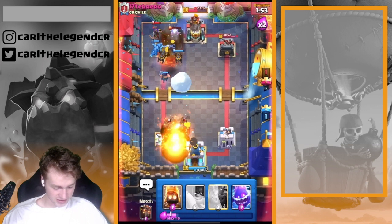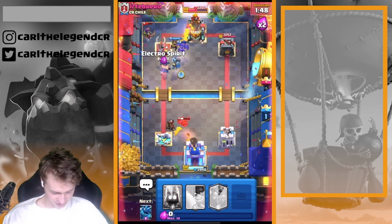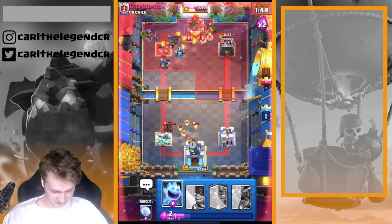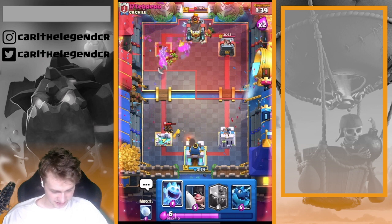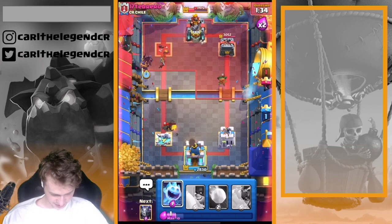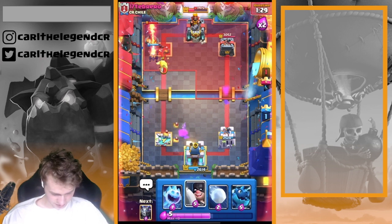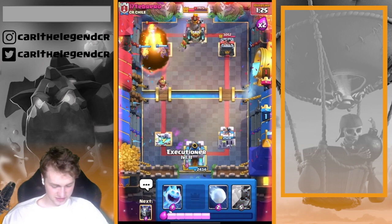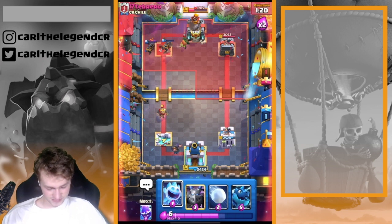Now we are going in with this one as well. I think it will actually be the three crown — pretty sure it will be the three crown. Let's see how he is going to defend that. The Executioner is not looking onto the King Tower — that's kind of unlucky — but it's fine. It's time for the next Super Lava Hound, and I think the next Super Lava Hound will give us the win. His Inferno Tower and Dart Goblin are pretty strong against us.